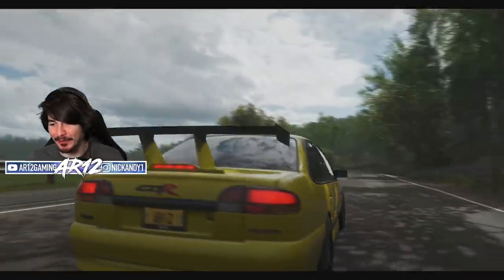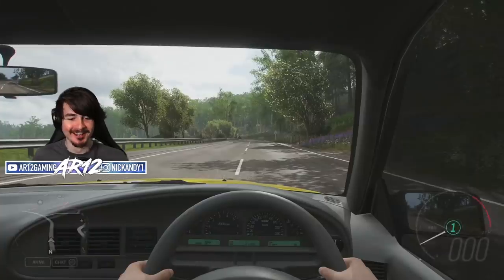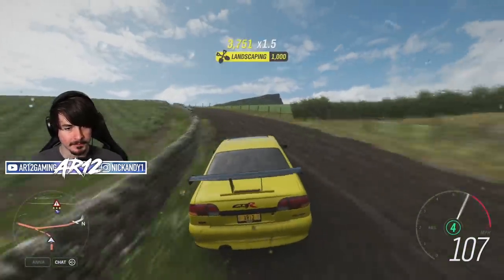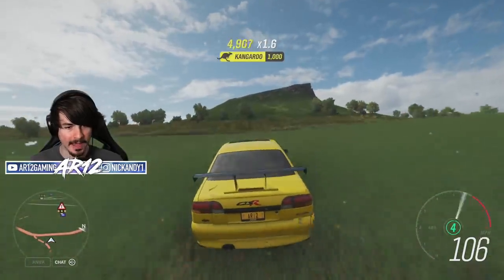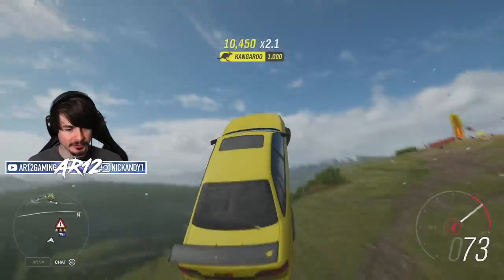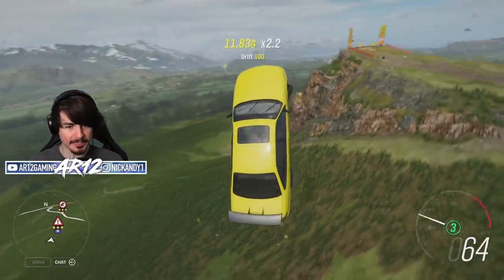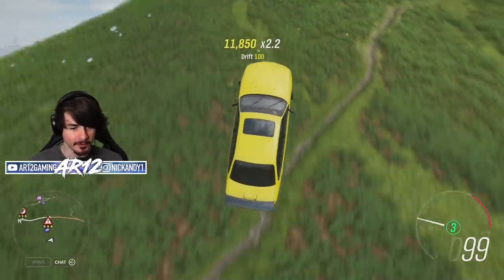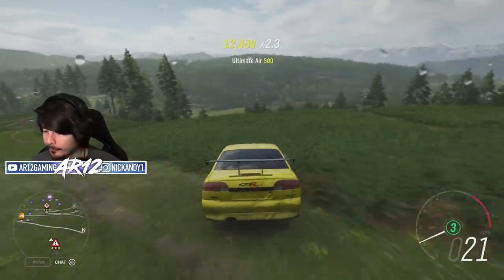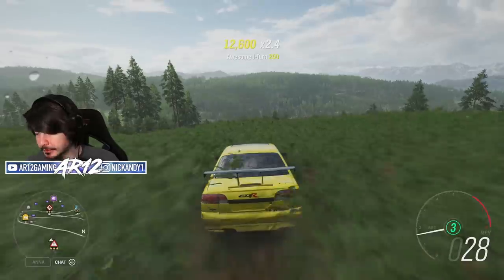This car has the Zenvo wing before Zenvo. If the rear wing doesn't come off now — 100 miles an hour off the side of a mountain — then Holden has some magic powers. Everybody should buy a Holden because they're indestructible.